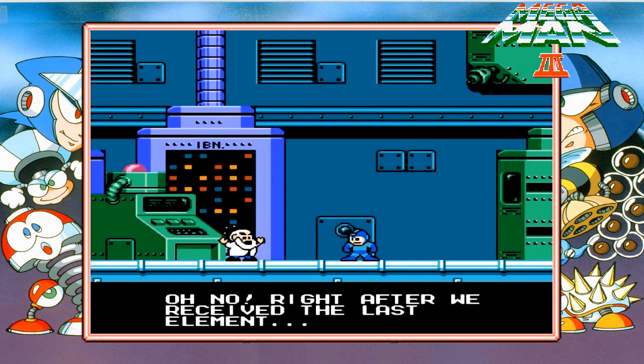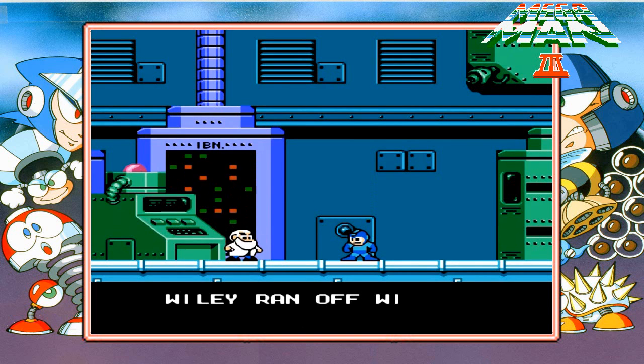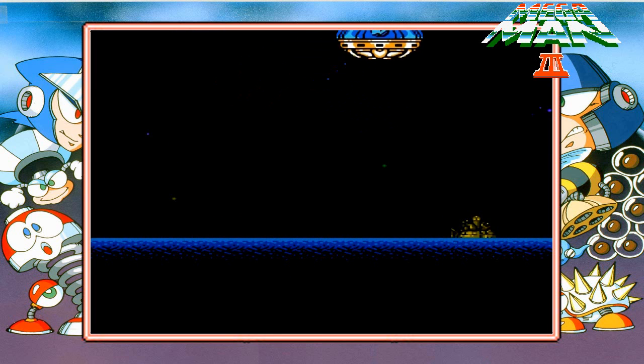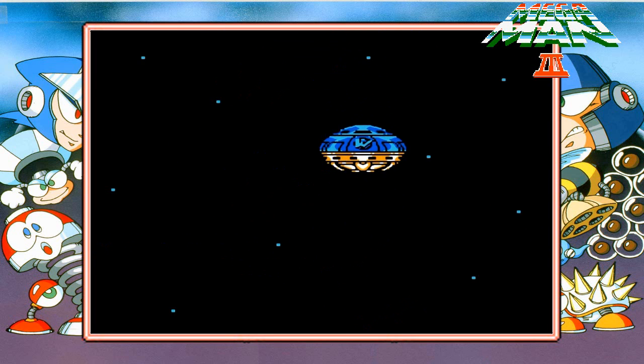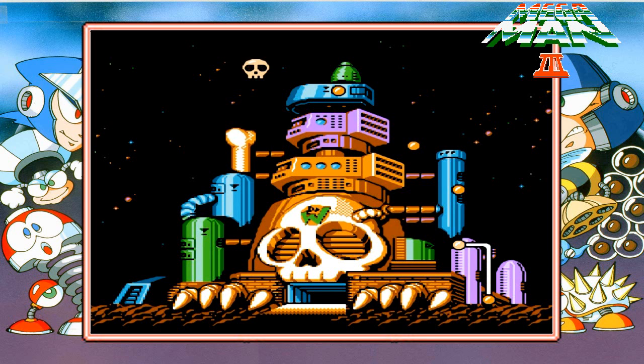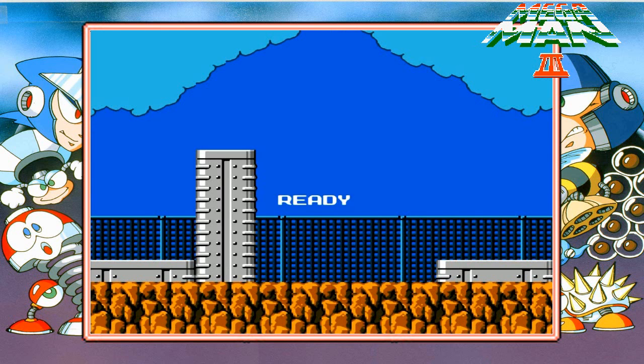Actual story now — right after we received the last element, Wily ran off with Gamma. I think this is the first one in the series that actually had some sort of text, some sort of actual story progression in the game itself, not something you'd have to read in the instruction manual. Then we have a Wily Castle where not only are the stage previews not indicative of the actual stage structure, but the actual song doesn't even finish before you go right into the stage — a little bit of cut content there.